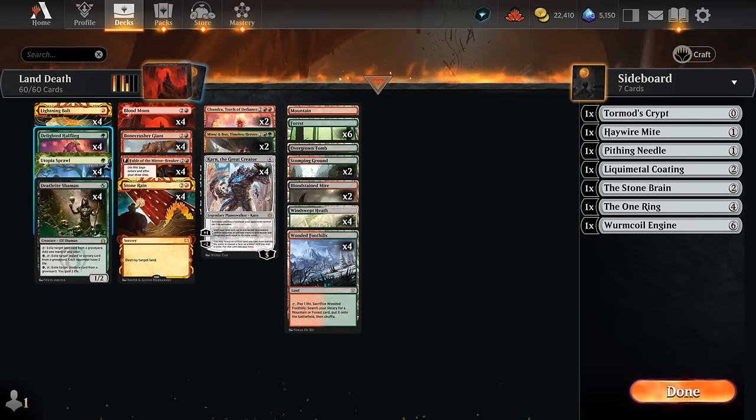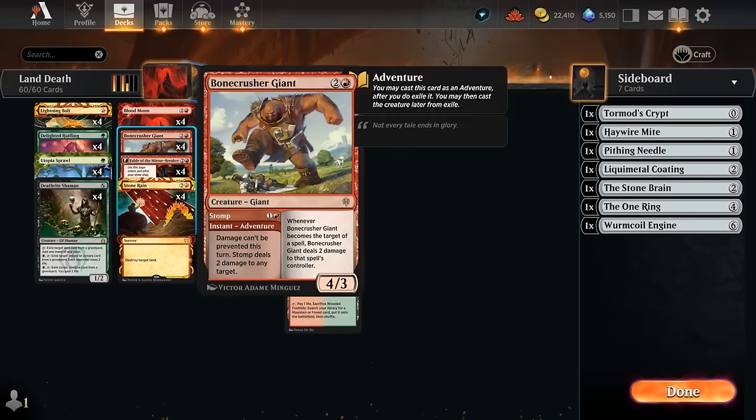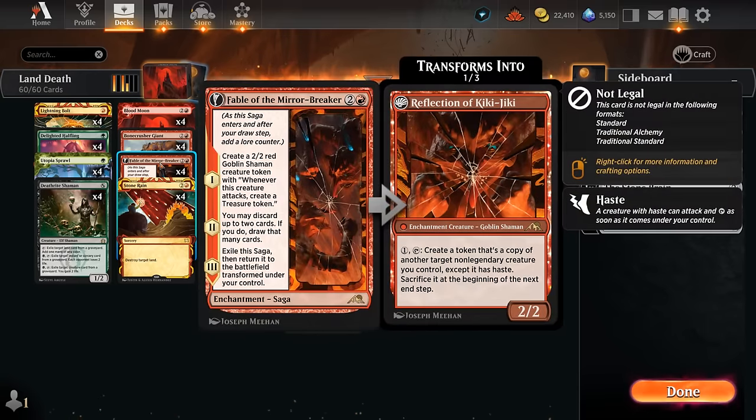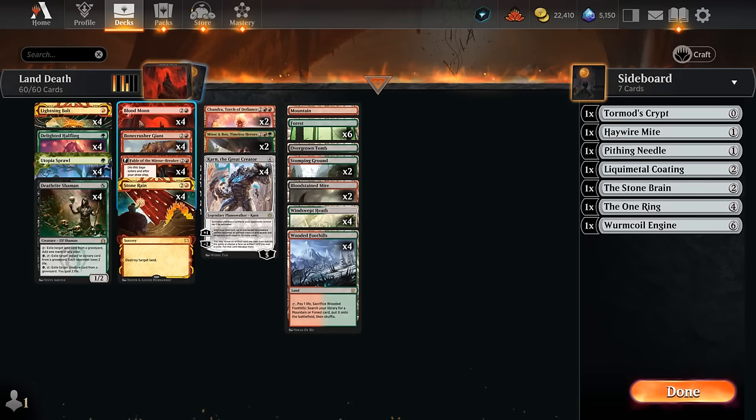We've got interaction with Lightning Bolt and Bonecrusher Giant, which can Stomp dealing two damage and then attack as a 4/3 to close out the game. Fable of the Mirror-Breaker is another great card to cast on turn two - we get the shaman making additional treasure tokens for mana advantage, and chapter two can discard additional copies of Blood Moon if we draw multiples.